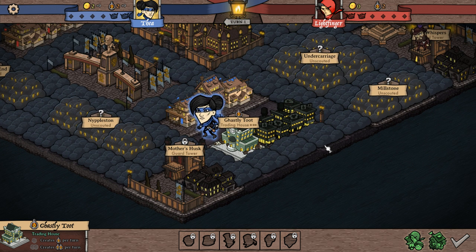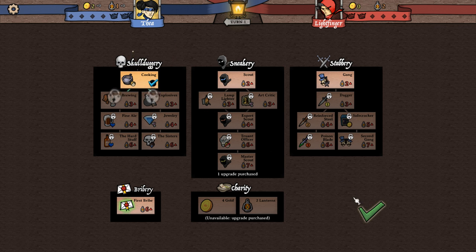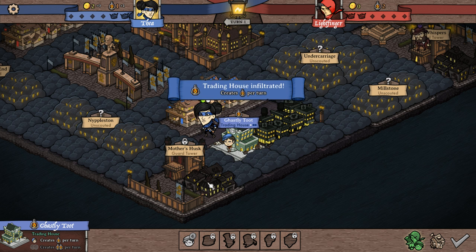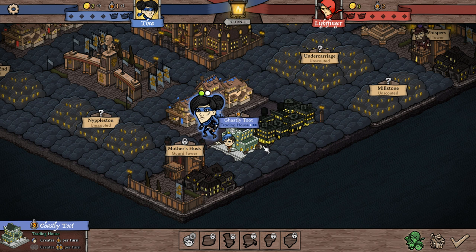We're going to go burgle the trading house and also scout it, which means we can hire an urchin. We have gold and lanterns as currency — lanterns are for research, gold is for purchasing thugs and things. By purchasing this research, we can now buy urchins. We get a free one too. We'll throw him into the trading house — he just hangs out there and gets me research points every turn. One urchin gives one research point, two gives two. We use research points to buy things like gangs, daggers, and unlock thugs.